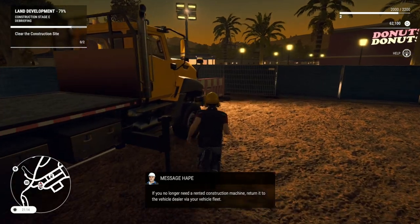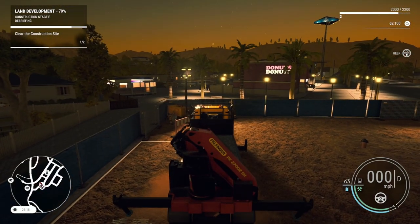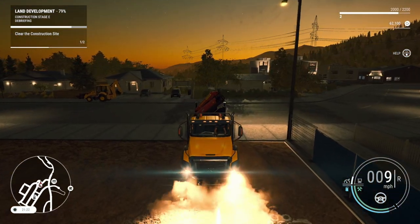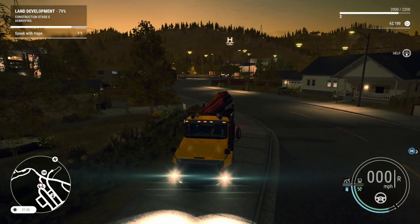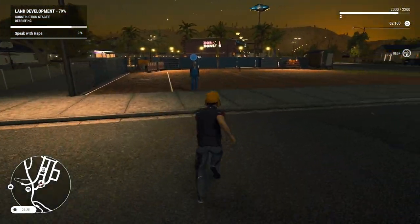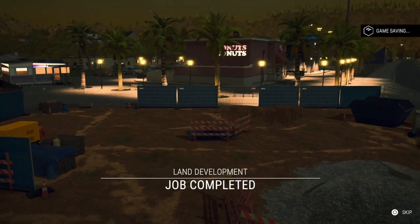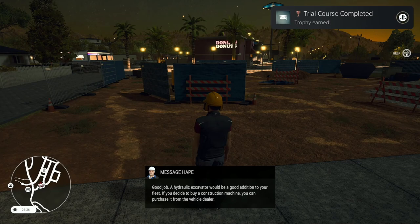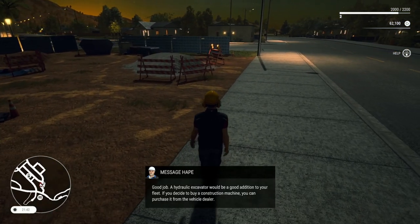Now let's move this out of the way and we should be done with this. Drive mode — just turn some lights on. Try not to hit a car. Now I get to speak with Heike. Land development job completed! I bet you later on we're gonna build something here. Good job — a hydraulic excavator would be a good addition to your fleet. We just spent a lot of money on something else, so I don't think we're buying an excavator anytime soon.